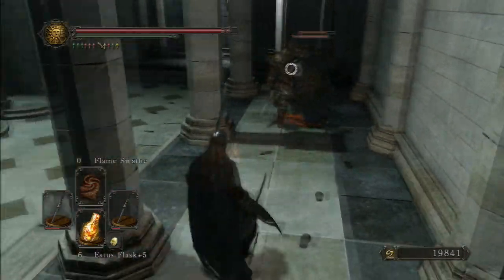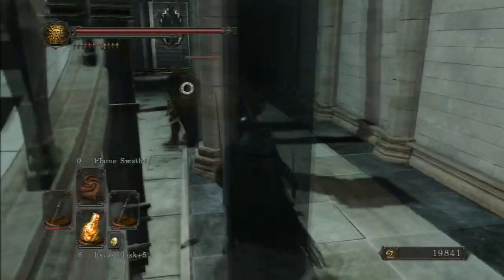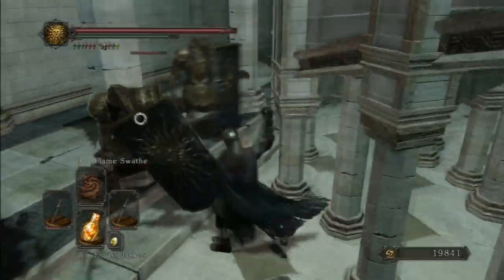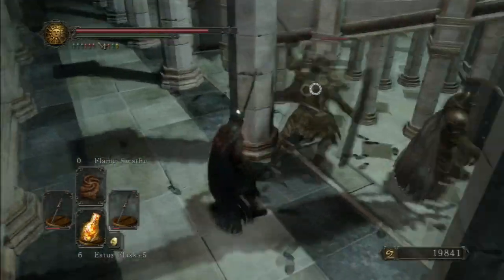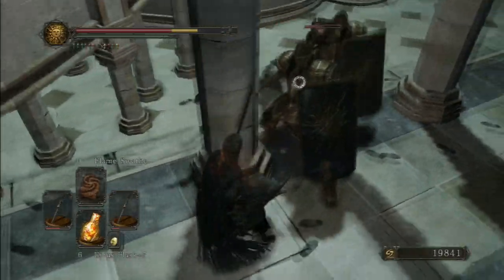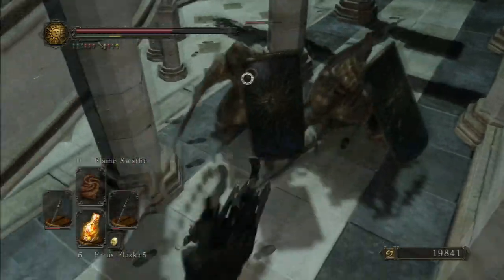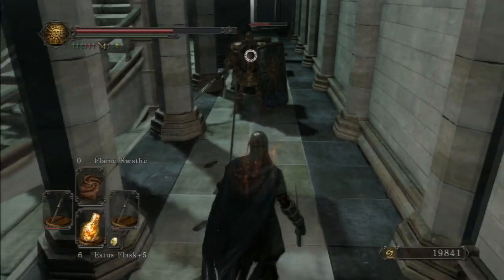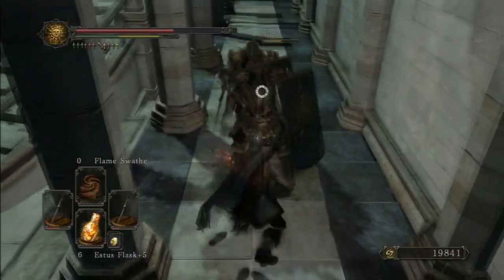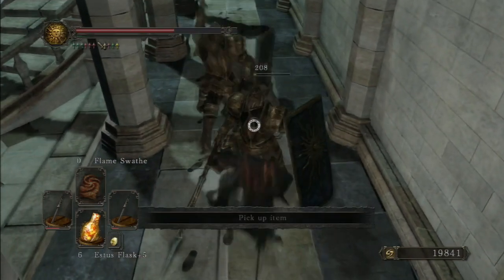So we have the Drangleic Guardians I think — they have a sun on their shield. They're quite hard to deal with. They have quite a large range, high poise because I'm not staggering them, and they attack very quickly. So I'm going to struggle to dodge them. There — stagger them with a power attack.